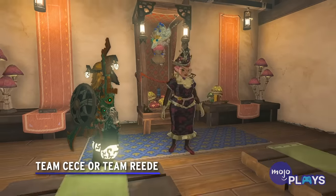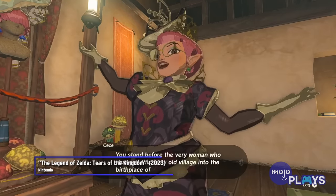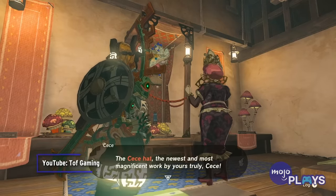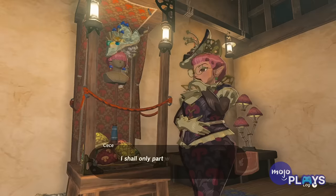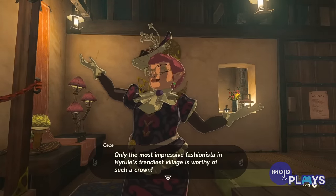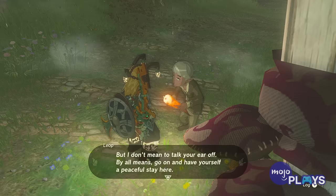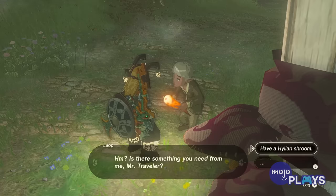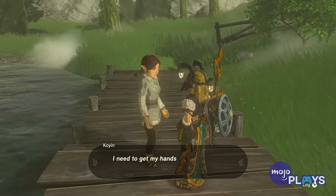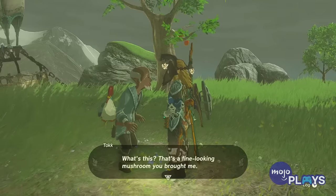Team CC vs Team Reed. While the name of this quest implies a choice, the linear outcome is still delightful, as is anything that has to do with the cozy Hateno village. When Link first arrives, there will be obvious strain between the traditional Mayor Reed and the flamboyant fashion designer CC. This strife will open up several smaller quests as both think they are the best fit to run the town. While finding the eight Reed supporters is a bit tedious, the other portions all deal with the two competitors growing to better understand one another. Reed could do with a little innovation, while CC must admit the town's strong foundation in farming. The outcome, where they agree to co-lead, is pretty wholesome.